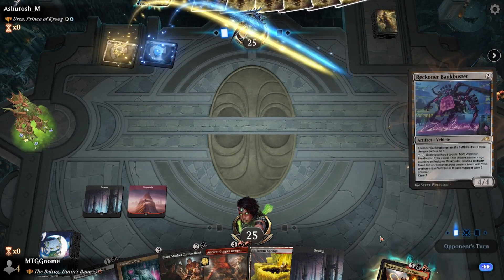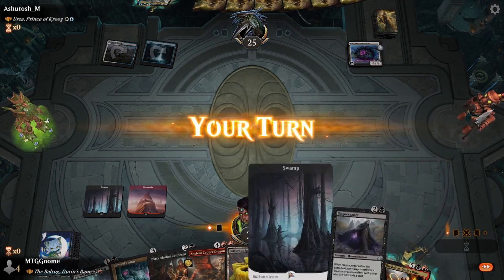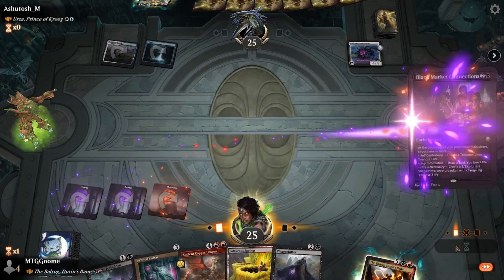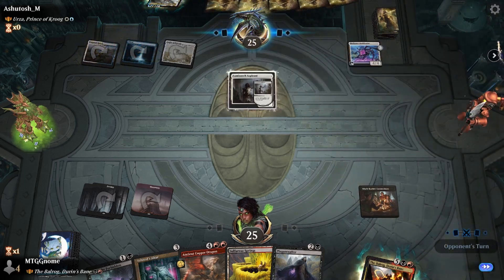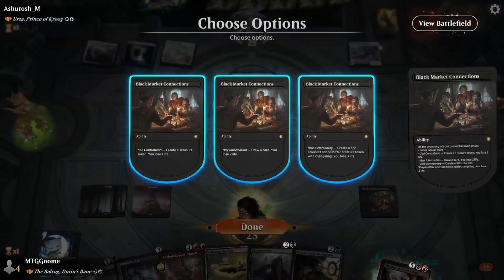Opponent plays their Island, then they play Reckoner Bankbuster, which is going to scare me a lot — not really. We play our Swamp and we're going to play Black Market Connections, setting ourselves up pretty big. It gives us a treasure every turn at least. They play Luminarch Aspirant, which isn't really scary at first but it can get scary over time.